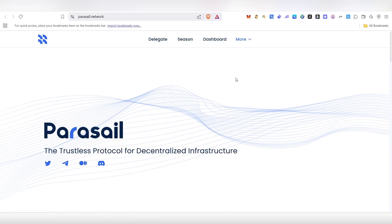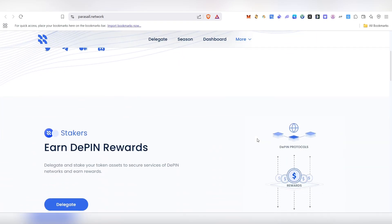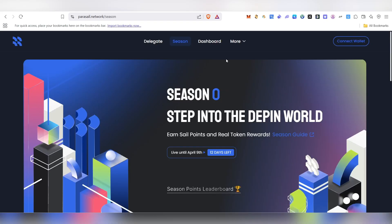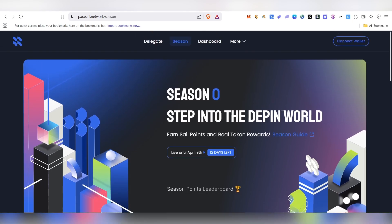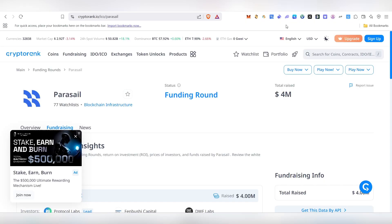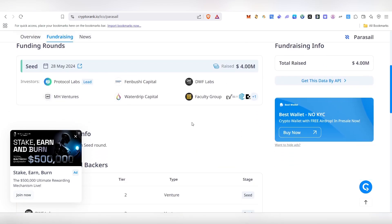Hello guys, welcome back to my channel. In this video we are going to see about Parasail — the trustless protocol for decentralized infrastructure. We'll be able to run a node here and earn points. Currently Season Zero is live and it will be ending on April 9th. This project has done a fundraise of four million dollars, with investors including Protocol Labs and MH Ventures.